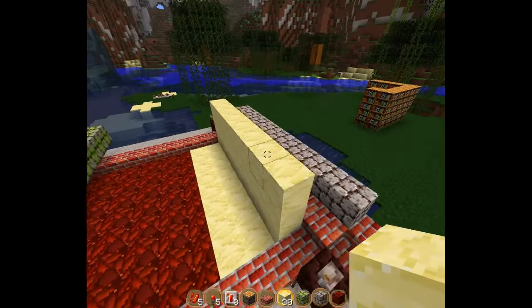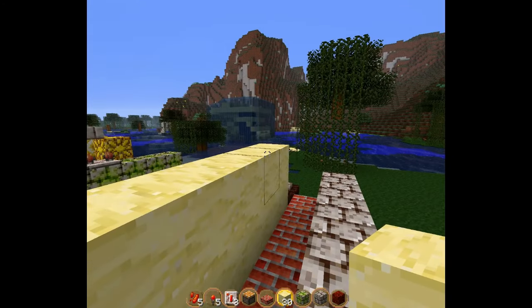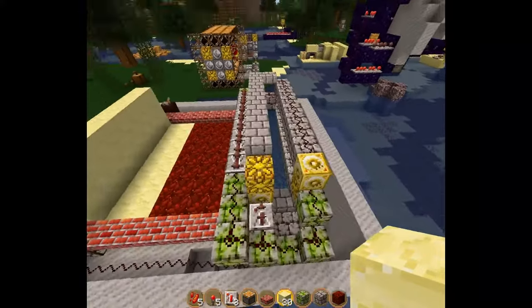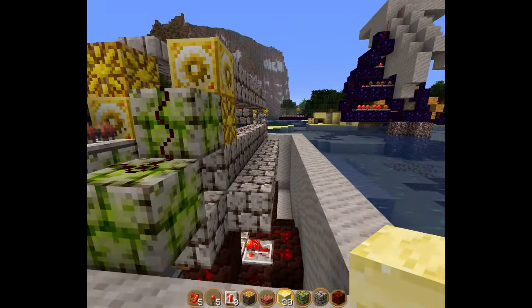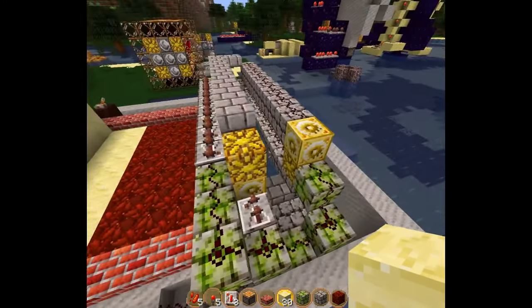I'm using Hellstone and Sand, or Netherrack and Sand. Netherrack is in the place of TNT. And now it'll get loaded in here — that's not supposed to stick out like that, but the rest of it's fine.